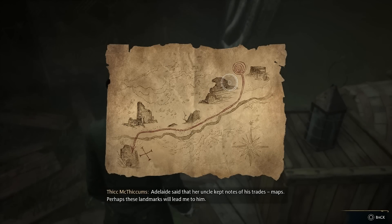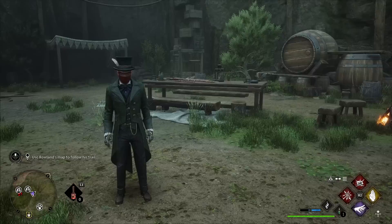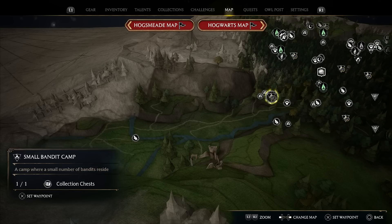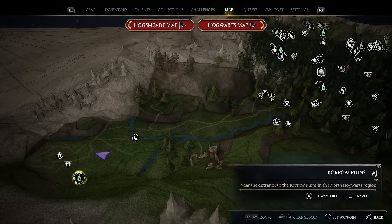This is where things start getting interesting and we start our treasure hunt. Now this is the least treasure-hunty of all the quests we're gonna be doing today, but it's still gonna be interesting. This map is leading us to a location just southwest of where we were, over to the flue point called the Koro Ruins.